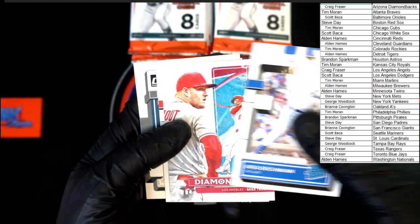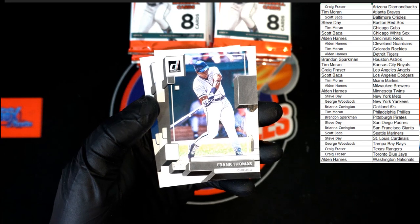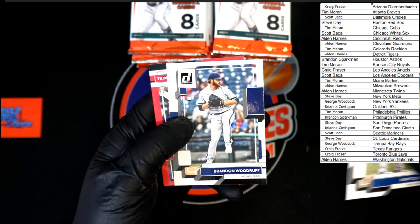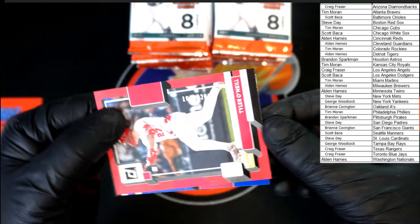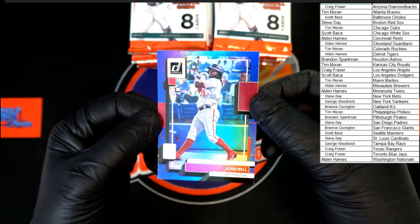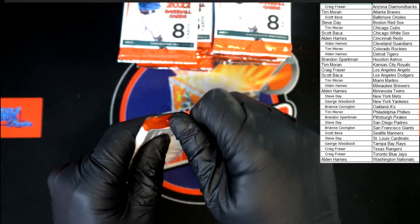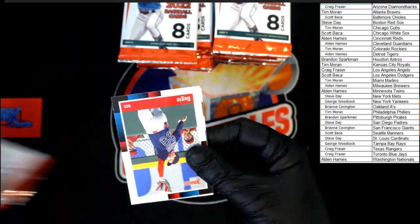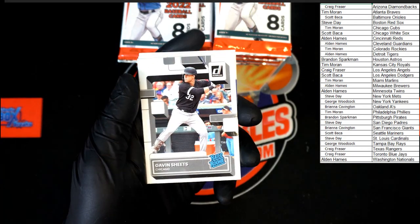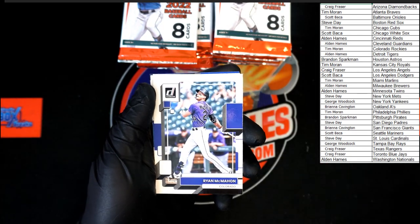Greg Deichmann rated rookie, Mike Trout diamond king, Jaron Duran rated rookie — very nice. Frank Thomas, Gary Cole, Woodruff, Tyler O'Neill red. Josh Bell, and behind that Josh Bell hollow blue. We've got a Dougie nickname. Gavin Sheets rated rookie going to Chicago White Sox — that's Scott B. And Salvador Perez diamond kings, Ryan McMahon.